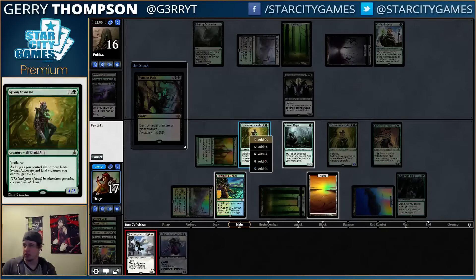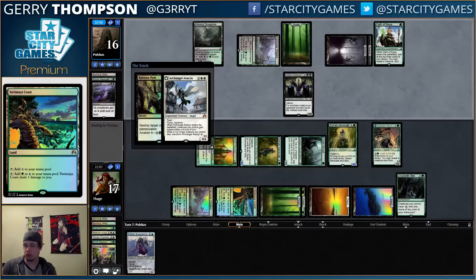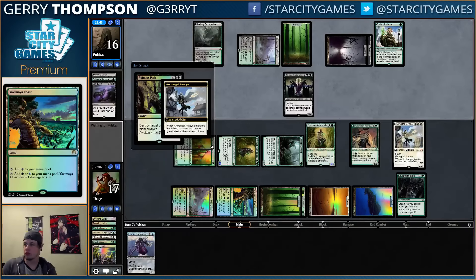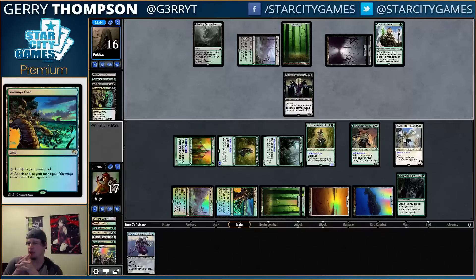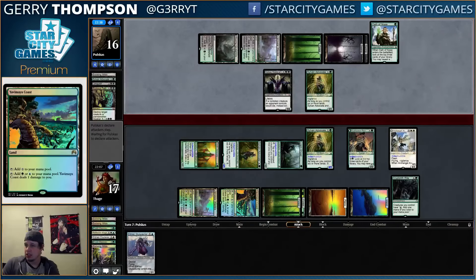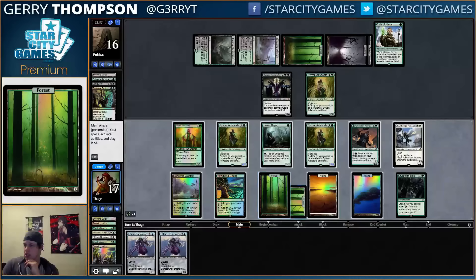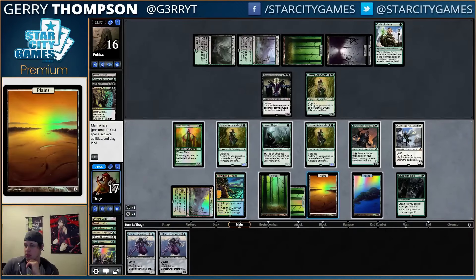Love it. Vigilance creatures are pretty nice with Cryptolith Rite too — kind of love that. So can we afford to send our Silverblade Advocates in? Maybe we should keep more colors open; at three and six we can displace twice.